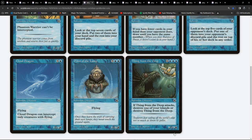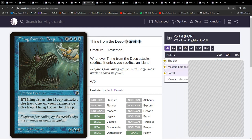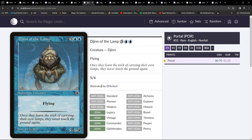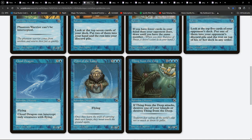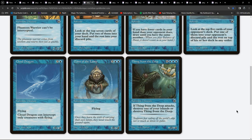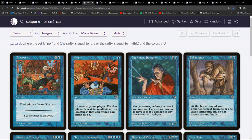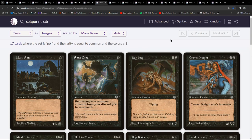Cloud Dragon! Actually on the list - that's amusing. Nice artwork though. Look at this - it's all rare. I bet people were over the moon back in the day when they pulled one of these - a 9/9 for nine! If Thing from the Deep attacks, destroy one of your Islands or destroy Thing from the Deep. Wow, that's amazing - also on the list. Genie of the Lamp, a 5/6 for seven with flying. So many of these in their original form didn't crop up again in Magic - the template was probably reused or shifted up in power.